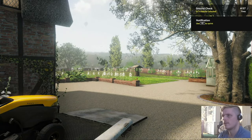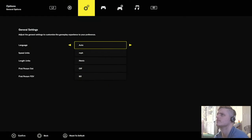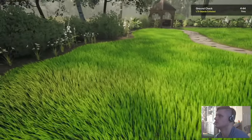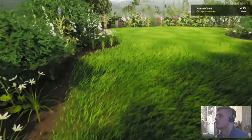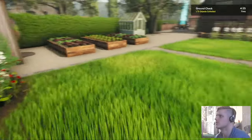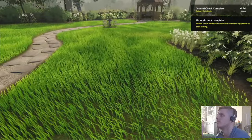Nothing too troublesome though. Let me get this ground check done. It wants five and a half to six and a half, so six — I've got ages to do it. There's my first object. Let's have a look. Go around it all in one big circle. It is quite a big garden actually. There's a second one — and a third. There's only three, so a nice easy ground check.